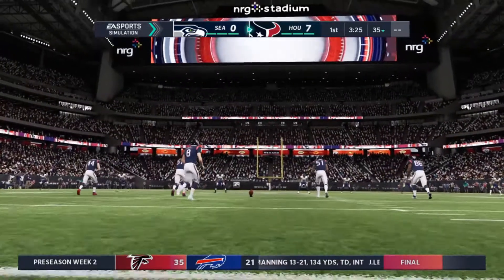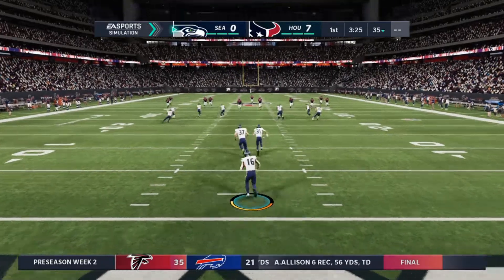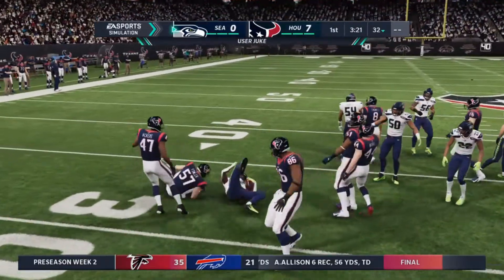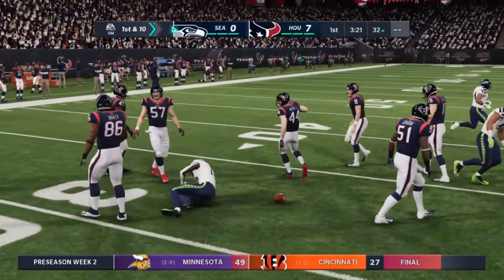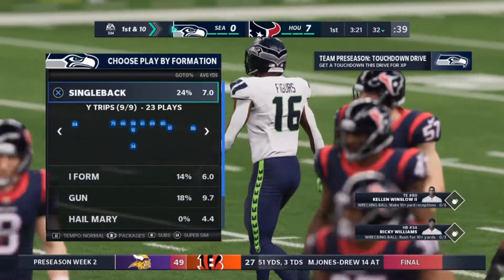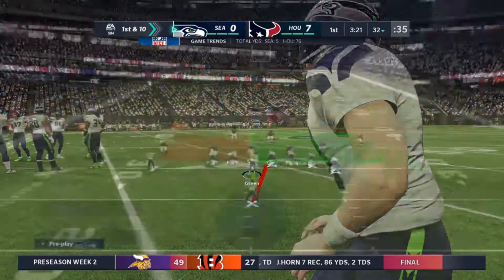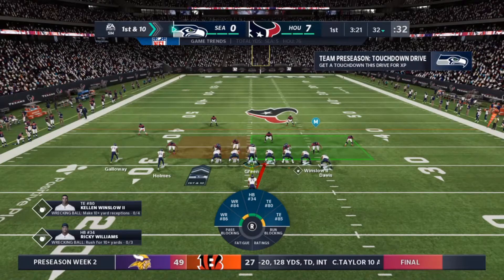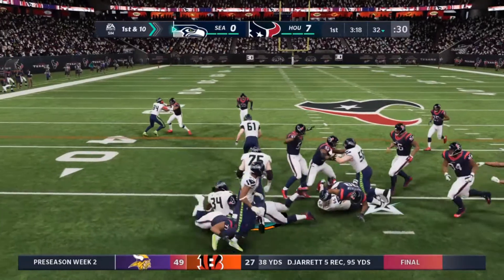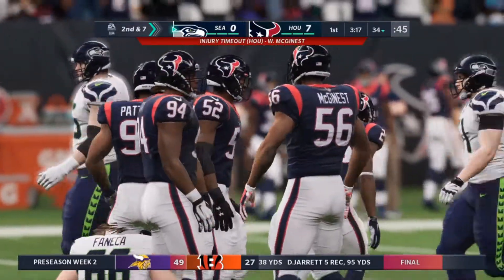Seahawks set to kick this one away. Taking it about the one — a solid return, pretty good field position. They'll start at their own 32-yard line. Seattle's offense coming back onto the field for their second drive. Last time out, they went for it on fourth down, turned it over, gave the Texans great field position and six points. It's amazing what one decision can do — the decision to go for it on fourth down caused all of that.